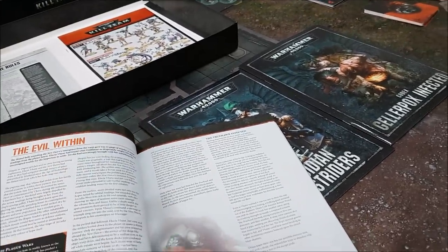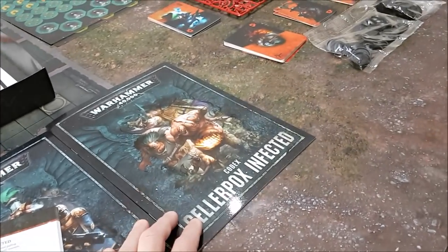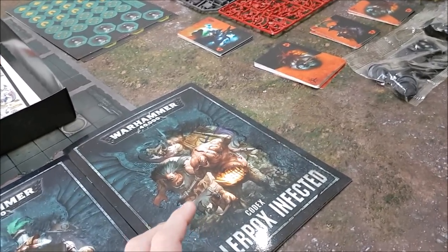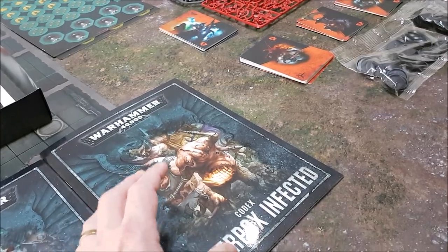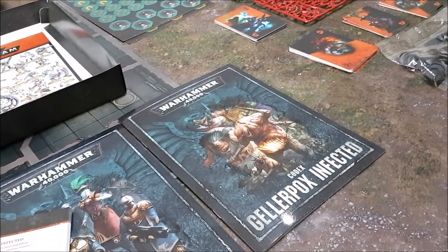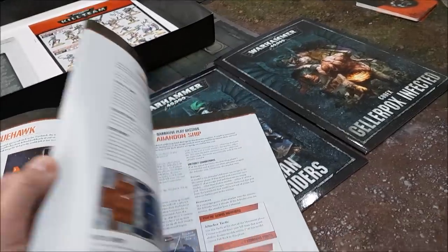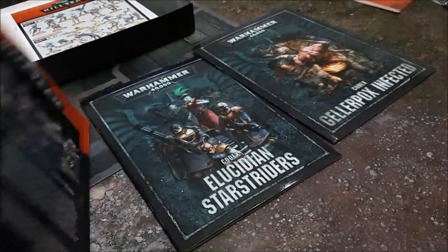When she arrives, the New Dawn's Geller field is corrupted and spawns new mutants — a new faction: the Gellerpox Infected — who start rampaging through the ship. The Geller field is the protective sheath around a ship keeping it safe from Chaos, but Grandfather Nurgle has found a way to infect malfunctioning Geller fields and create new infected humans. The story follows Elysia Vane fighting back the infection on the New Dawn and on her little drop pod ship, the True Hawk.